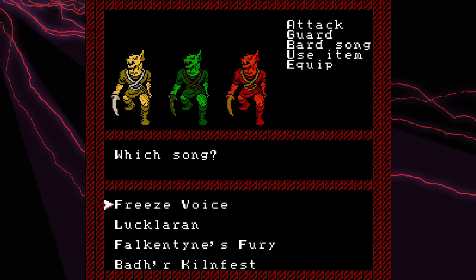We can also use Bard Songs here and they have different effects. Botter Clintfest is supposed to make the enemy join your party, but it barely works so I never use it. Falcon Sign's Fury improves your attack power and attack rating. Luck Laren, I believe, makes it so you take less damage from spells. And Freeze Voice, essentially does what you think it does. I'm gonna use Luck Laren.